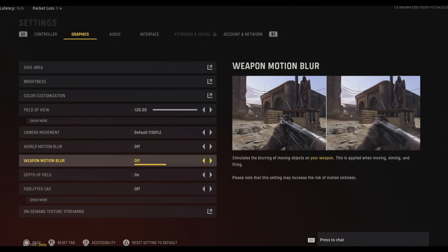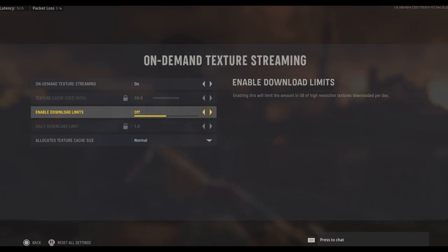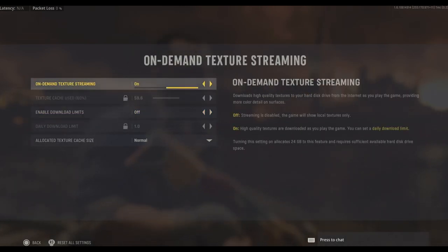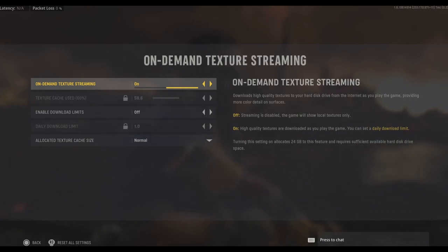World motion blur and weapon motion blur — look at the pictures on the right and tell me why you would purposely blur your surroundings and your gun. Just doesn't make sense in competitive multiplayer, so turn those off. On-demand texture streaming — keep that on, it saves a lot of file space. Unless your internet service provider caps you, do not turn it off. As of making this video there should have been a patch that helped packet loss, and a lot of people were turning this off to address that, but that should be fixed now.